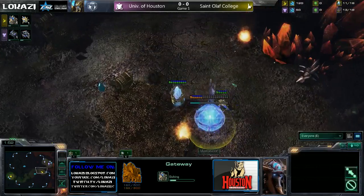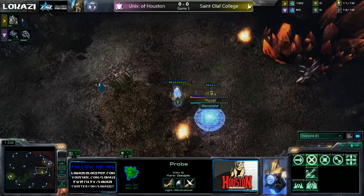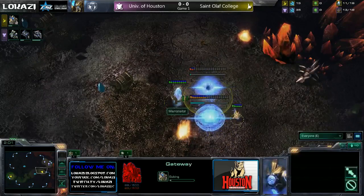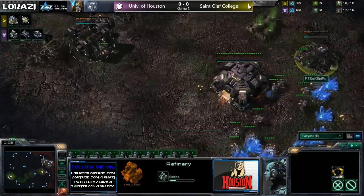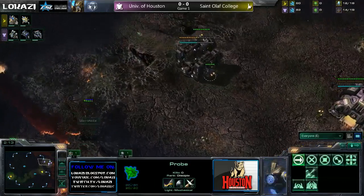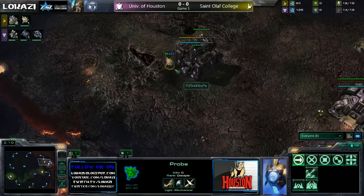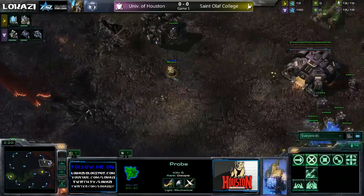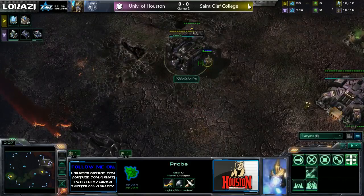It wouldn't surprise me. He's about to drop his second — there he goes, second. We'll have to see how Snix's anti-cheese is. Looks like he's already started up a refinery and is not walling off yet. Here comes that probe — I bet it's gonna drop that pylon. Oh my goodness. Here it comes. It has enough. Is he gonna drop a pylon? No, it's gonna harass.